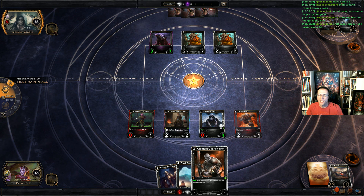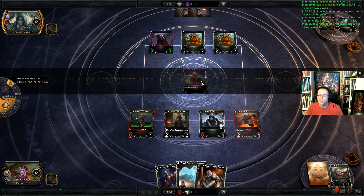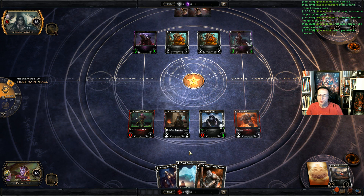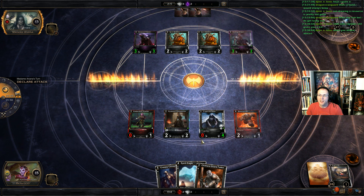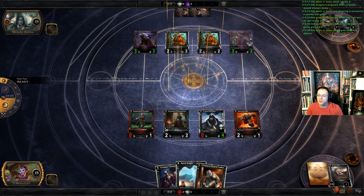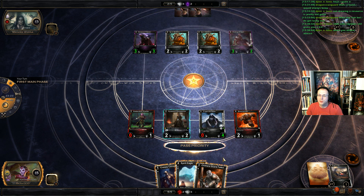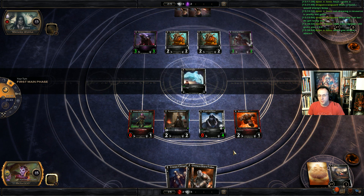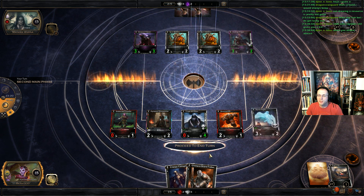I'll shift the ability onto the Shrieker next turn — I just wanted to get that spirit off the table before he put something on it. Swiss Strike — that's not so great. I might just do Chimera Guard Fallen into Spirit Eagle honestly. This isn't the board state I want to swing a Shrieker into. We'll throw up the Spirit Eagle here and then Chimera Guard Fallen and start swinging across next turn to get that damage in, just keep passing the turn back and forth. Definitely much better than last game.